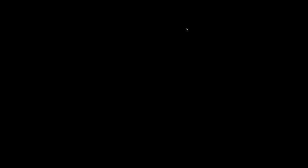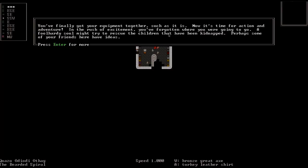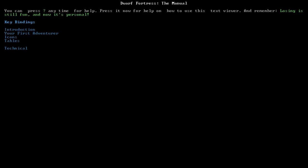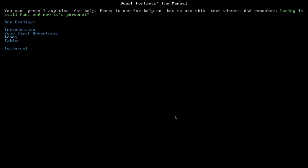We've got our equipment together — now it's time for adventure. In the rush of excitement you've forgotten where to go. A foolhardy soul might try to rescue kidnapped children — apparently goblins took some from this town. But remember, this is a sandbox: you make the fun. Question mark gives you all key bindings and a rundown of basics. Read it. But let's get started.